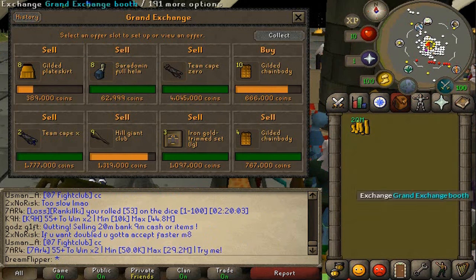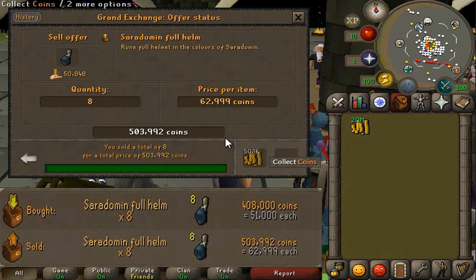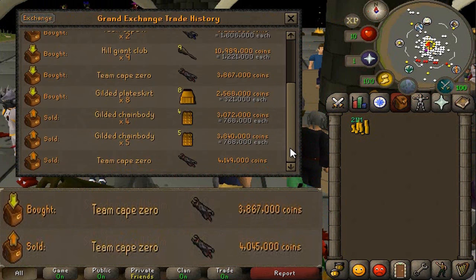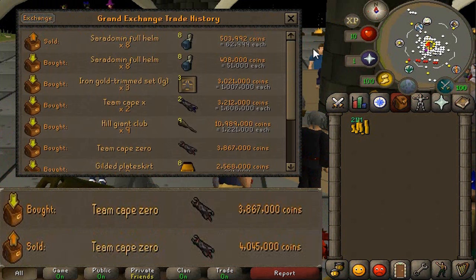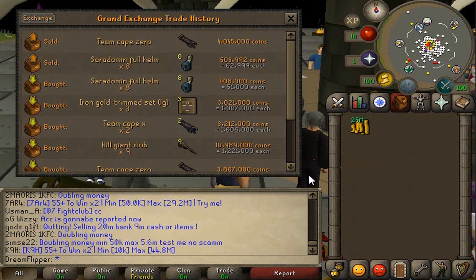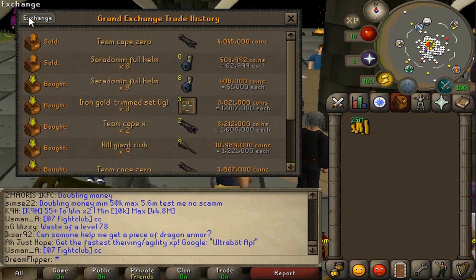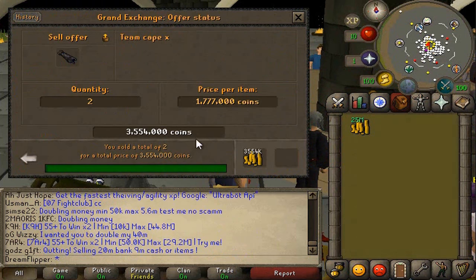Okay, so we sold pretty much everything guys. The Ceradome and Full Helms we're going to start with - we got 12k in each, and we got eight of those giving us 96k in profit. Next up, the Team Cape Zero - we sold one of them for 178k profit. Pretty decent on that as well. The Gilded Chain Body - we got 101k on each one, and we have nine or ten of them. We've sold four so far for a 404k profit. So pretty nice.